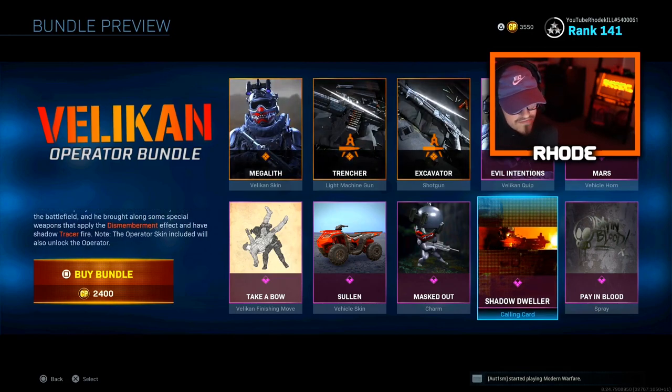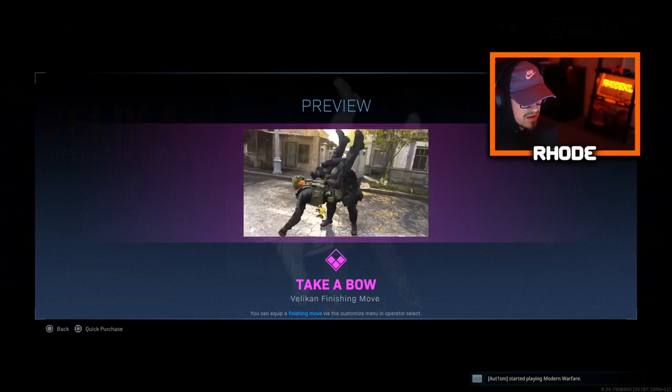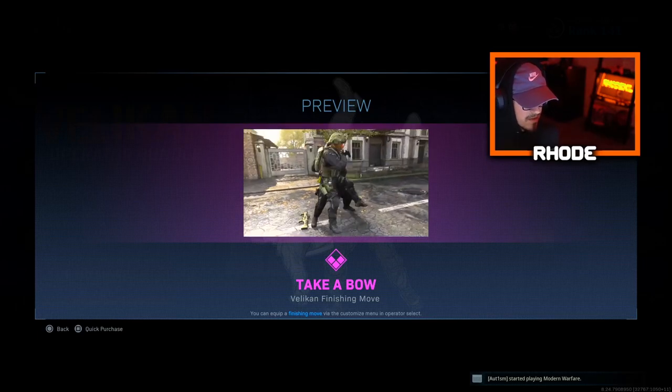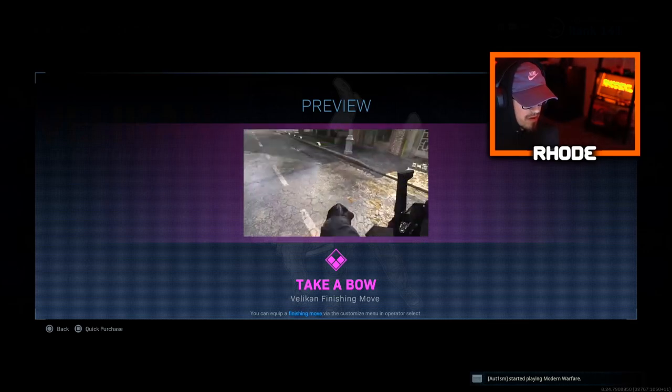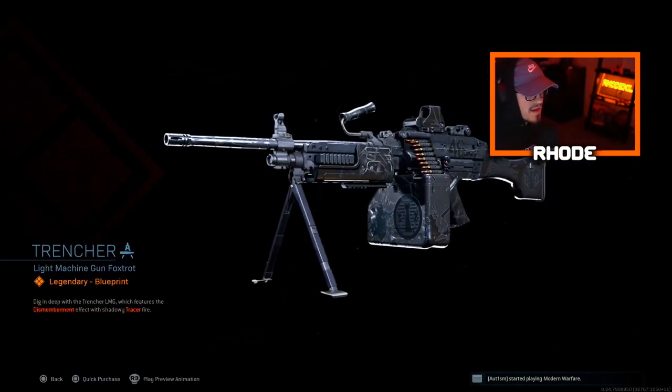Then you get the Evil Intentions quip, vehicle horn, Paying Blood spray, Shadow Dweller calling card, Mask Out charm, the Stolen Vehicle skin, and the Take a Bow finishing move. That's pretty nasty — that's cool. Anyway, we're gonna be focusing on the Bruin today, so let's jump right into the class setup.